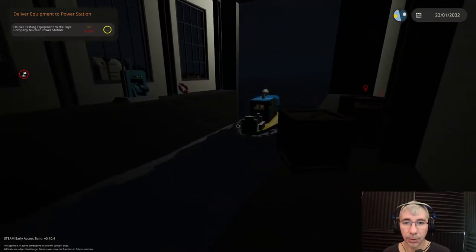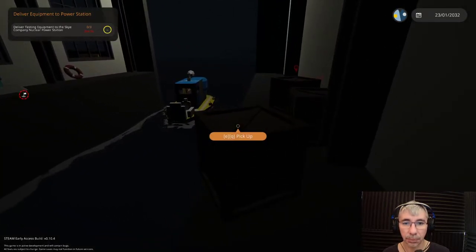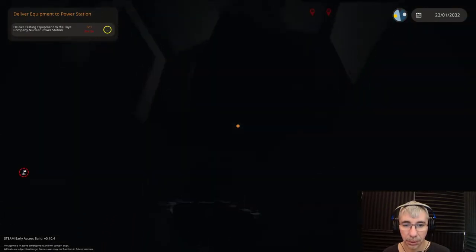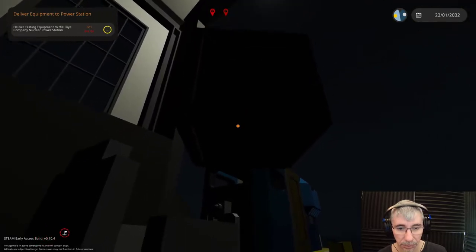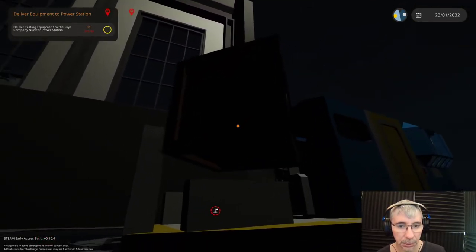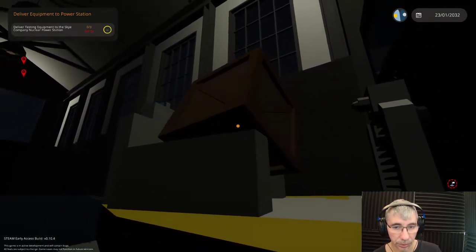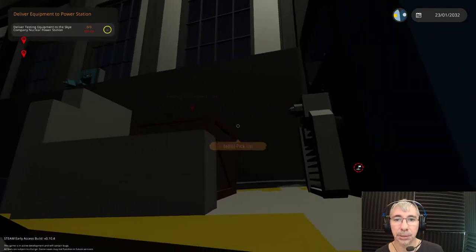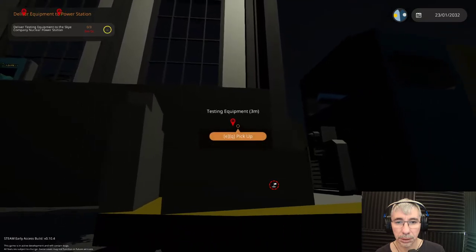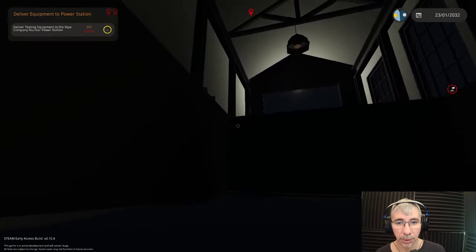I have a new boat now — a medium size boat I would say — and in this mission we have to deliver some equipment. So I have to load these crates onto my boat. The way you do it is that you interact with objects by holding the E key, and then you are bound to that object and you can carry it around.